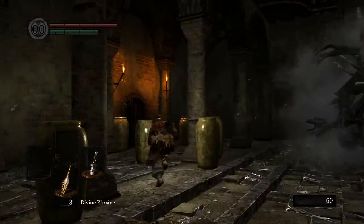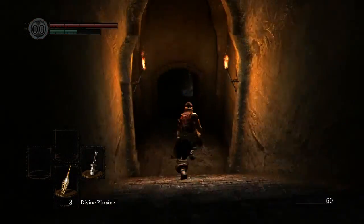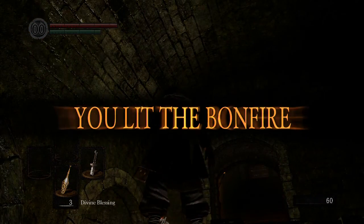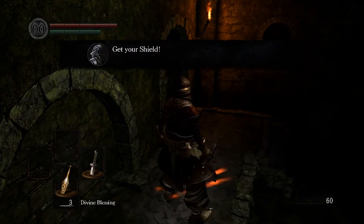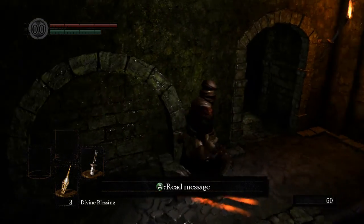GET AWAY! And this is the Asylum Demon, the boss that I am unable to kill. But we don't have to fight him yet! There's a bonfire down here. We have to light another bonfire, and I think the thing with the bonfire is you can't be surrounded by enemies when you light it — it just won't let you for some reason.